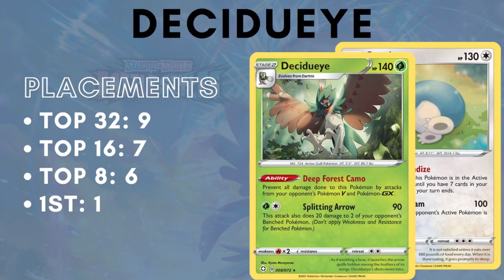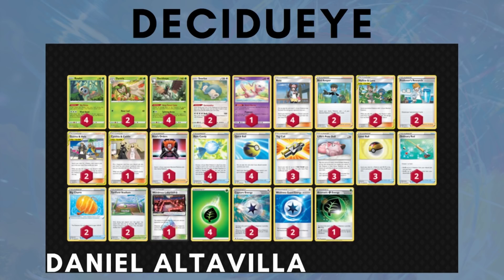Next is Decidueye, an interesting deck that comes and goes in how good it is based on whether people will tech for it and respect the Deep Forest Camo ability. Decidueye has 9 top 32 placements, 7 top 16 placements, 6 top 8 placements, and 1 first place — and it is not a popular deck, taking up around 5% of a metagame on a good day. Recently, Decidueye lists have omitted Obstagoon and Zigzagoon, so it's just straight Decidueye, Snorlax, and Mew. I really like these list changes adapted from Japanese lists playing Big Charm, Weakness Guard Energy, Mallow and Lana — a deck I actually brought up to my testing group for Players' Cup 3.